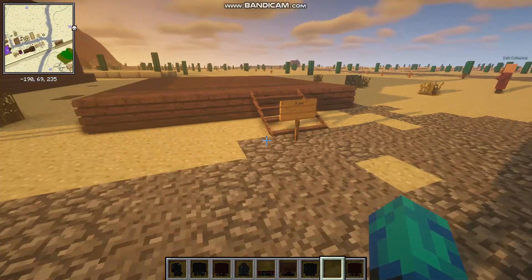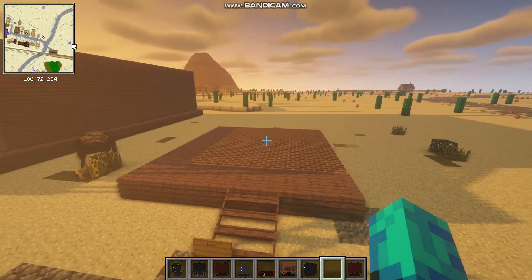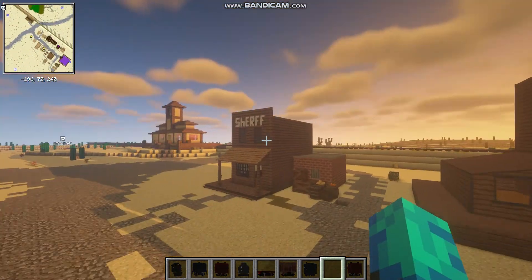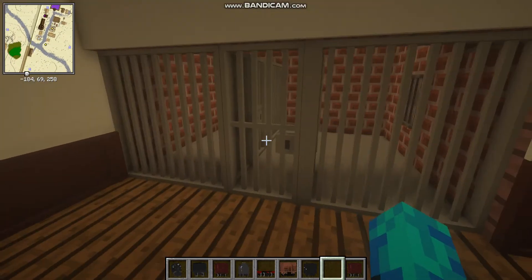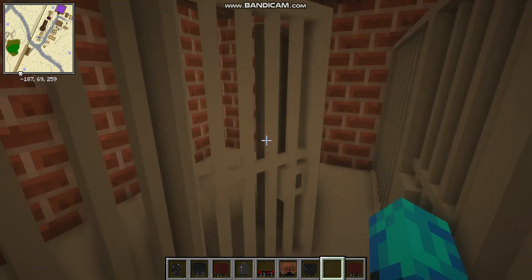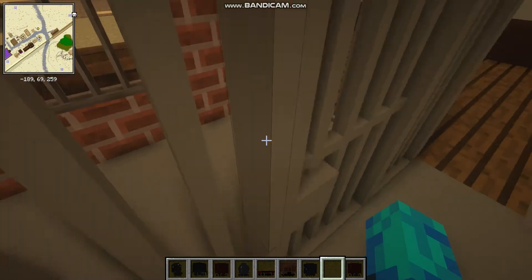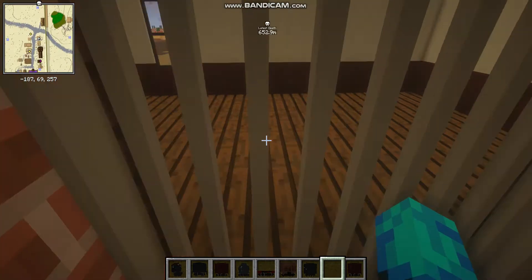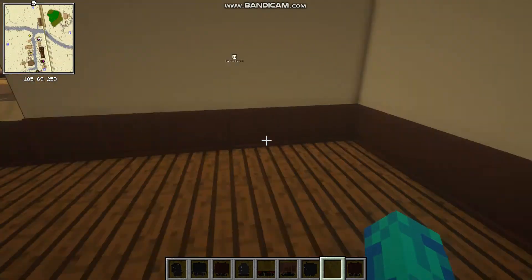And this will be the bank, as you can tell. It will be a replica of the Valentine bank. But anyways, you can actually go into the jail cells — it's really cool. You saw a little touch I did. Now you can look outside and stuff, it's pretty cool — a nice little feature I added.